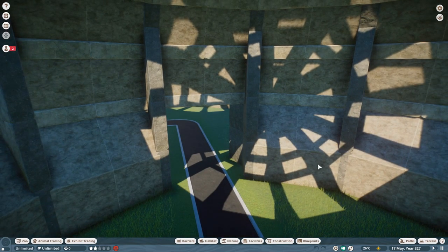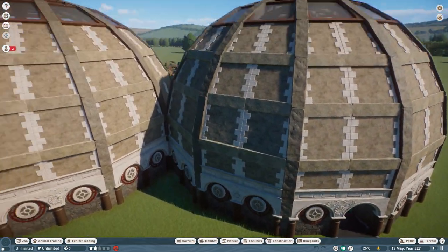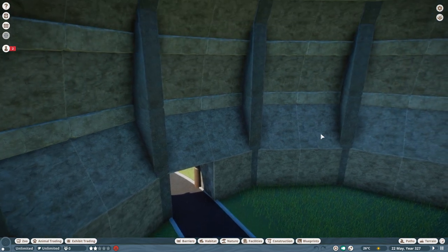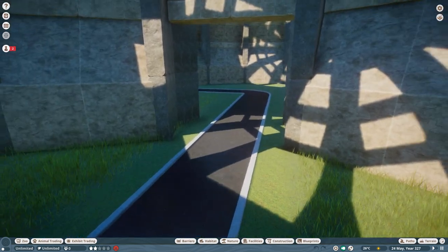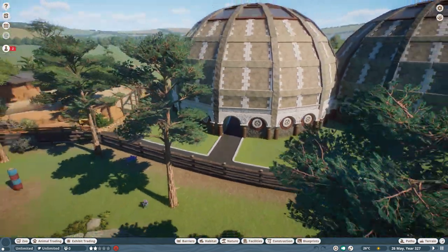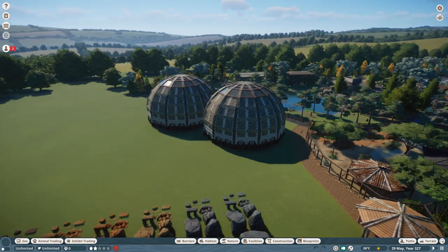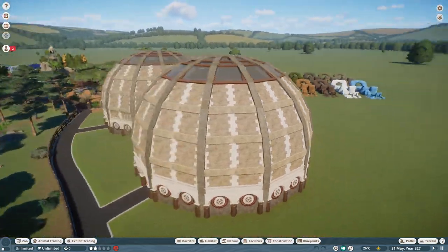That also meant I needed to put in a habitat entrance — just creating a hole in one of these sides for the keepers to go in and out. This area in here is such a nice big empty space — it would be perfect for chimpanzees with loads of big climbing frames. I discovered the 'taji cam' mode which seems to work better for looking around inside buildings, making it a lot easier to look upwards. Probably should have been using that for the last 200 videos, to be honest.